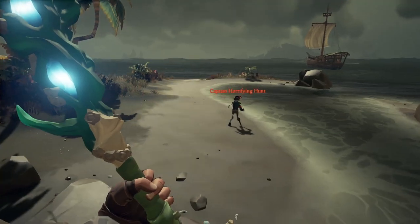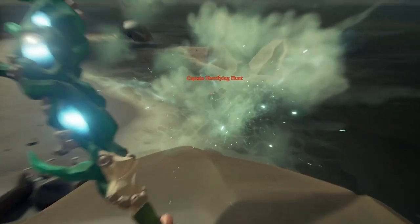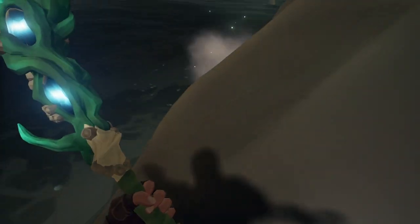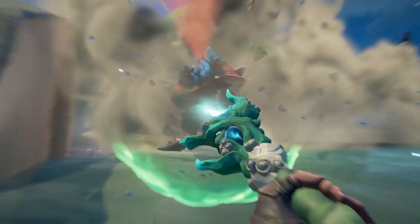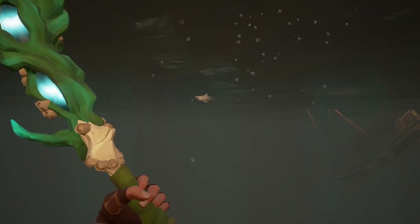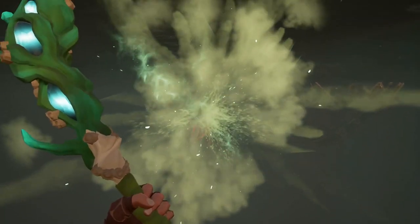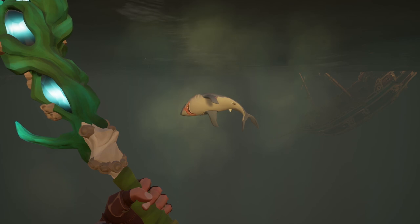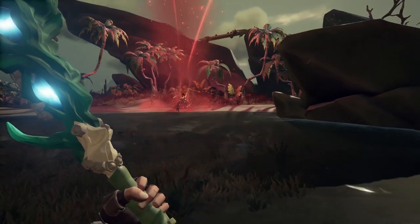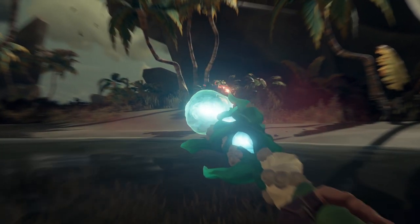Talking about PvE — in our tests, something interesting happened. There seems to be some sort of damage buff for the Trident when facing off against PvE. For example, killing a shark takes two three-hit combos with your sword, at 25 damage per slice, putting shark health at around 150. However, with a fully charged large orb, you can bring a shark down with one shot. Since the large orb does 90 damage to a pirate, this leads me to believe there is some sort of damage multiplier when facing off against PvE.